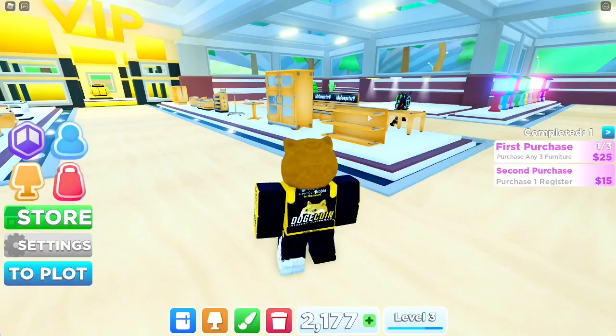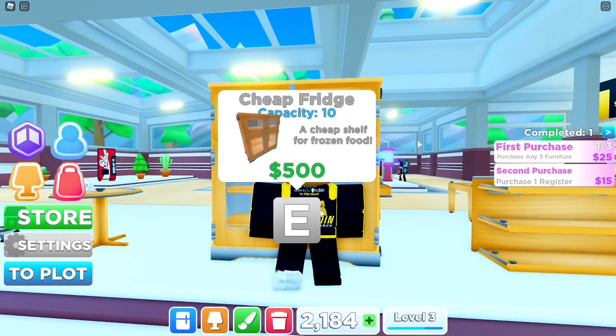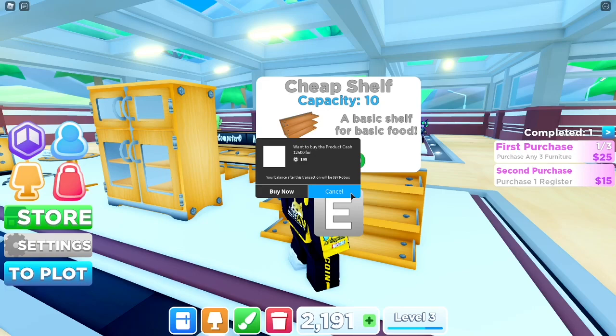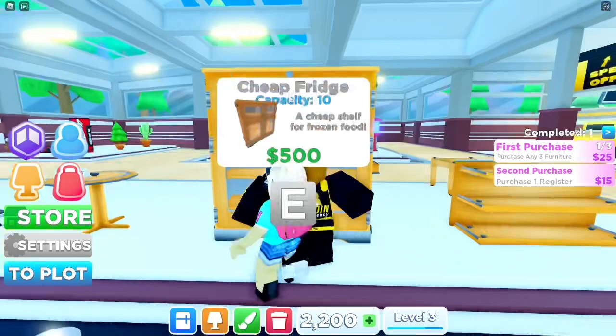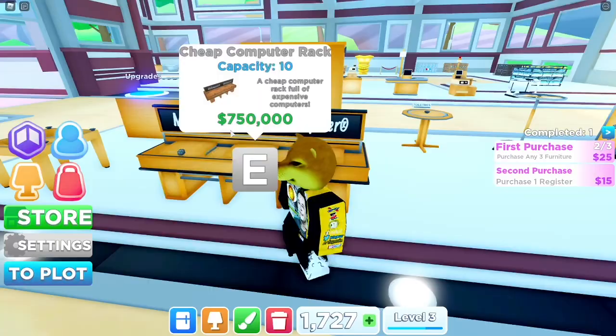When you go into the mall you're going to see all the different furniture you can buy. This is the default — you start with a cheap shelf and then there's the cheap fridge. You can get cheap, modern, or luxury, but you need to spend Robux to get the higher ones — it's 200 Robux. I wouldn't recommend that. I'd just recommend going to the fridge and buying one of those because they're a lot more worth it in the long run. I wouldn't go for modern or luxury until you get to the max tier.